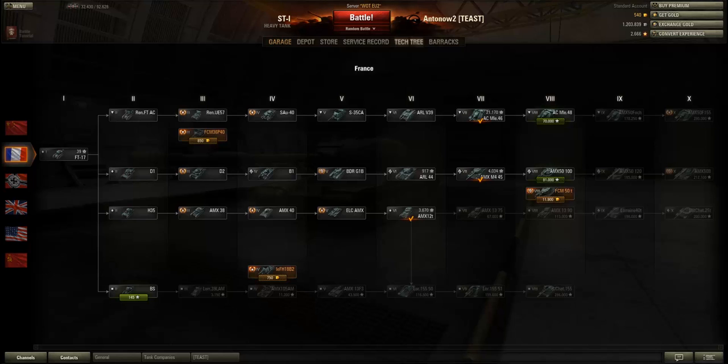The next nation is the French, and the French are really good — I think they're actually a bit overpowered. The reason is that all the high tier French tanks have autoloader systems. Autoloaders work like this: your reload takes a lot longer than average — say four times as long — but after that reload you've got four shots in your autoloader clip and you can shoot them rapidly one after another. So you go bam bam bam bam, then reload for about 40 seconds, and go bam bam bam bam again. That's really really good.